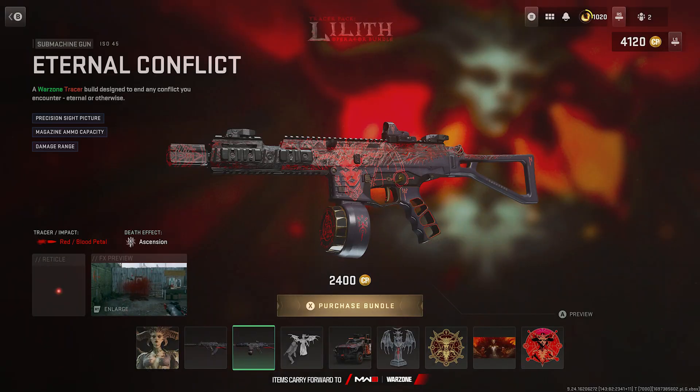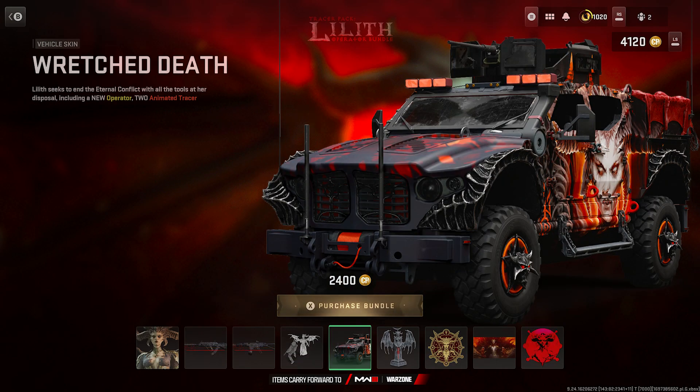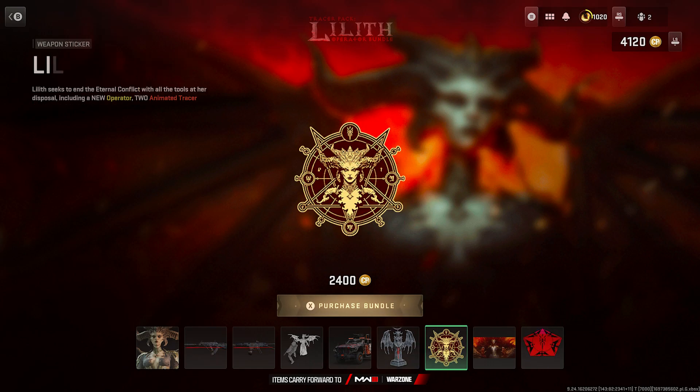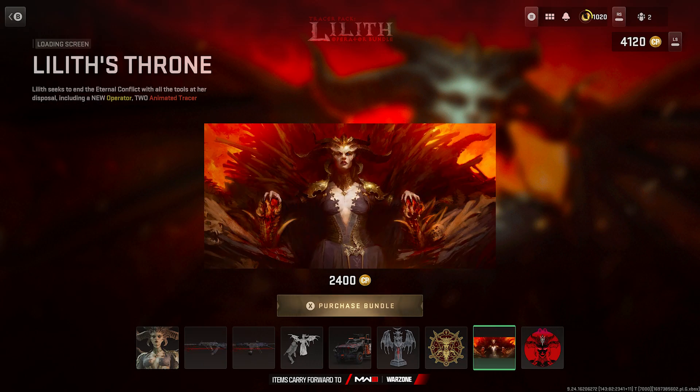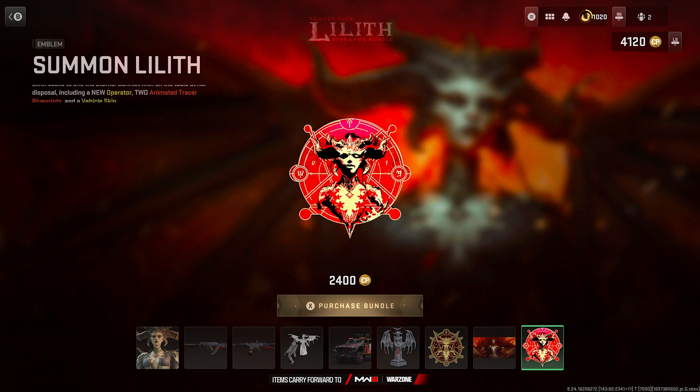Next up, we have the finishing move 'Daughter of Hatred,' which we already saw. There's also a vehicle skin called 'Wretched Death' that features the design and decal of Lilith on the car itself — it looks crazy good. We also have the 'Altar of Lilith' weapon charm, the 'Lilith's Call' weapon sticker, a loading screen called 'Lilith's Throne' that looks really good, and finally the emblem 'Summon Lilith.'